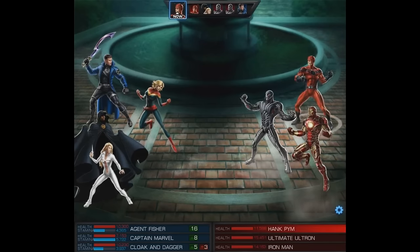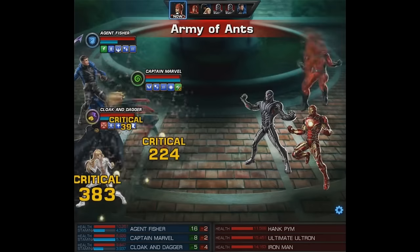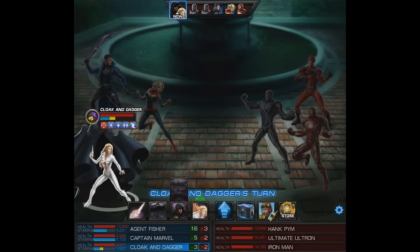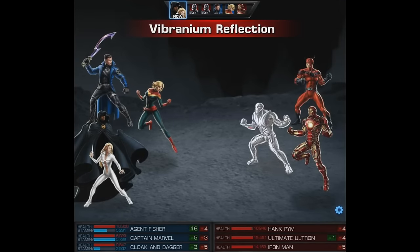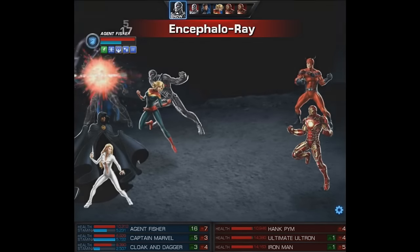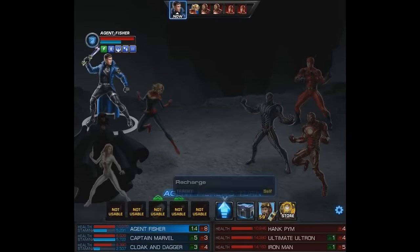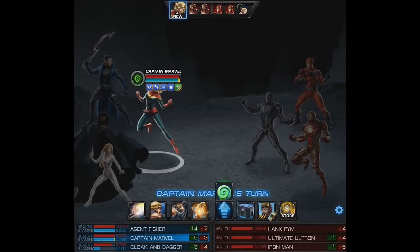It's three waves — extremely long. You start against two heroes, then three Ultron robots, and finally Iron Man and Hank Pym teamed up with Ultimate Ultron. These guys are willing to team up with just about anyone to fight us. What's eye-opening is Captain Marvel is also on the Pro Predictive Justice side, so they had the best heroes by far — at least in my opinion.